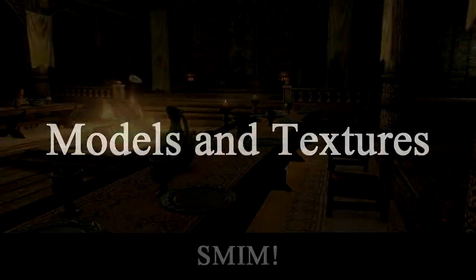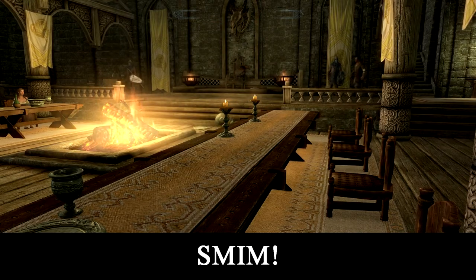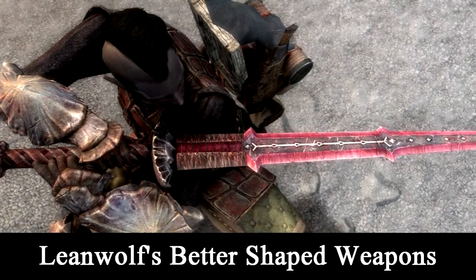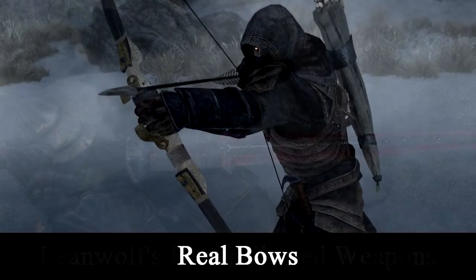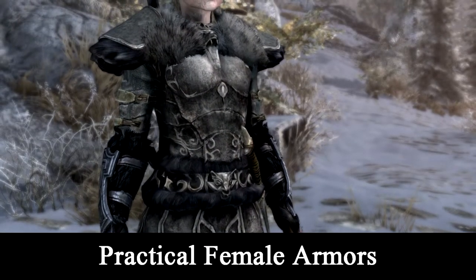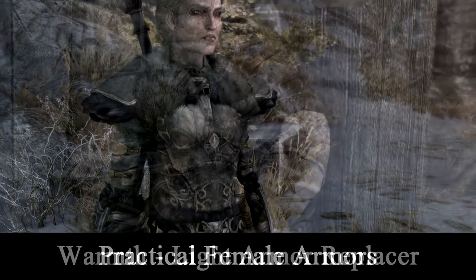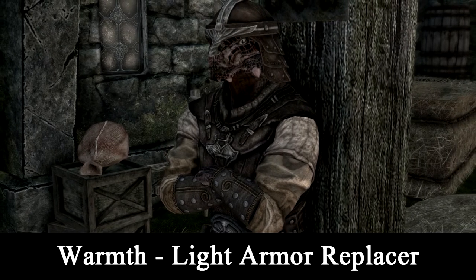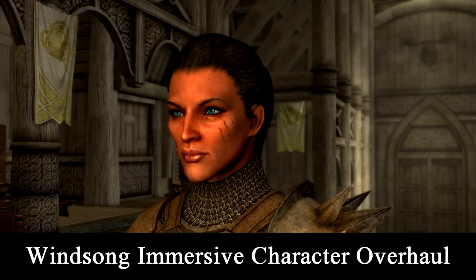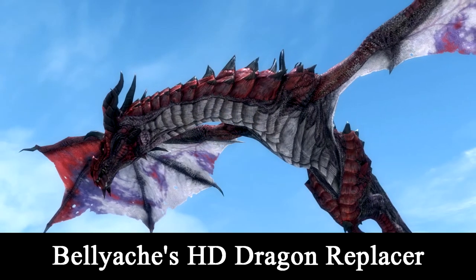Models and textures: Static Mesh Improvement Mod. A Quality World Map with roads. Lean Wolf's Better Shaped Weapons. Real Bows. Practical Female Armor — I specifically installed this one for Yarnvita since she picked up Skjore's old armor, and it has since become a staple. Warmth Light Armor Replacer, because it's cold and sleeves are nice. Windsong Immersive Character Overhaul, because I for one like the weird-looking elves and slightly rustic face shapes of vanilla Skyrim. Bellyaches HD Dragon Replacer for the Scala Boys.